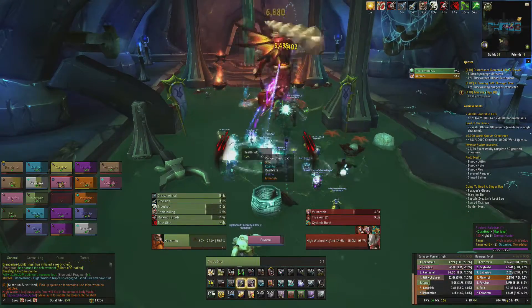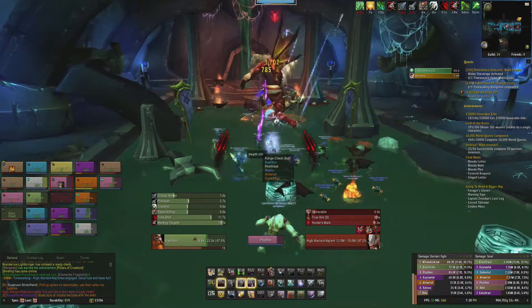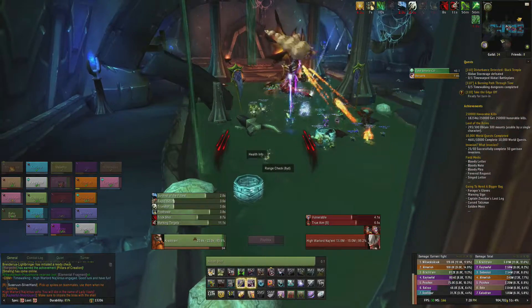First things first, ranged will want to spread out from each other to avoid high needle spine damage, and melee will want to stand behind the boss to avoid horseshoe swipe damage.